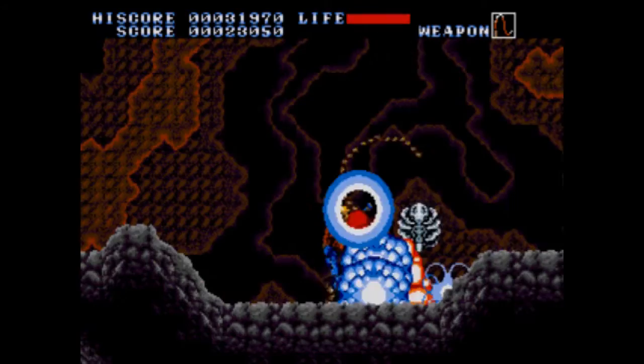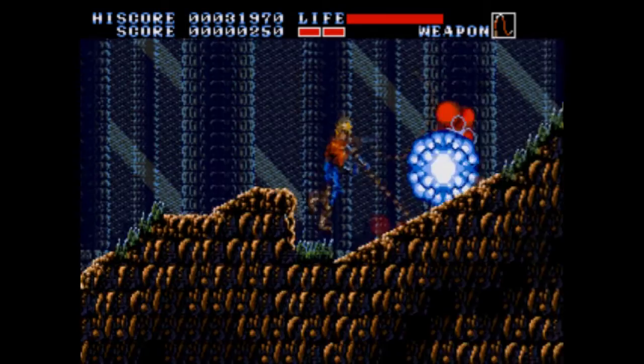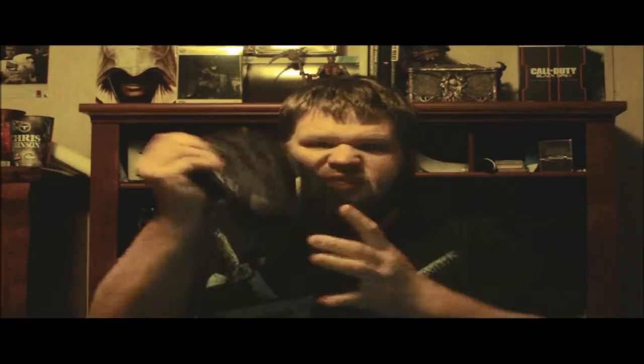Every time you hit an enemy, it explodes — not if you kill it, if you hit it. This confuses you and can cause you to think a smaller enemy is dead when it's actually just waiting behind the animation to attack. And if there are multiple targets on screen being hit by Mr. Beadwhip here, it will cause multiple explosions and absolutely devastate your framerate. So here I am, not ten steps into the game, and it's already driving me away with this terrible control scheme.